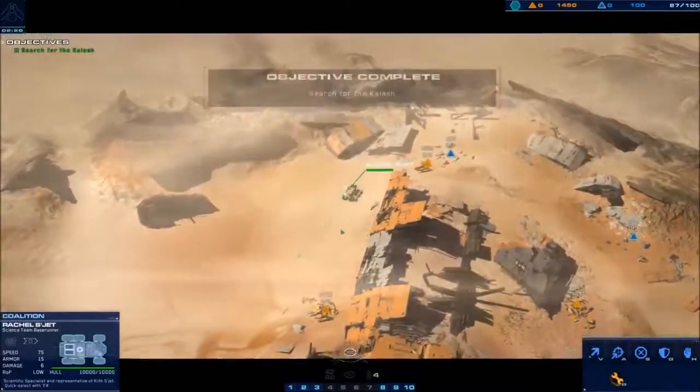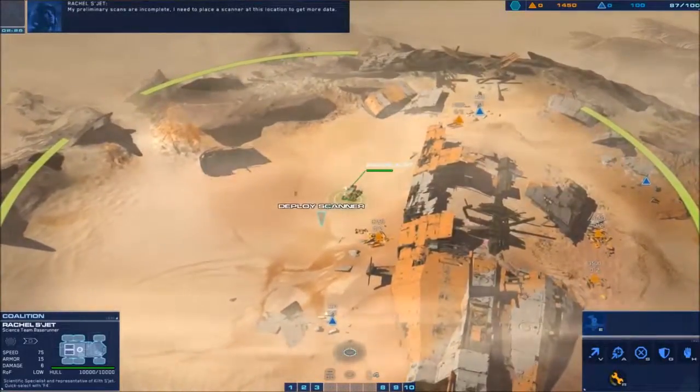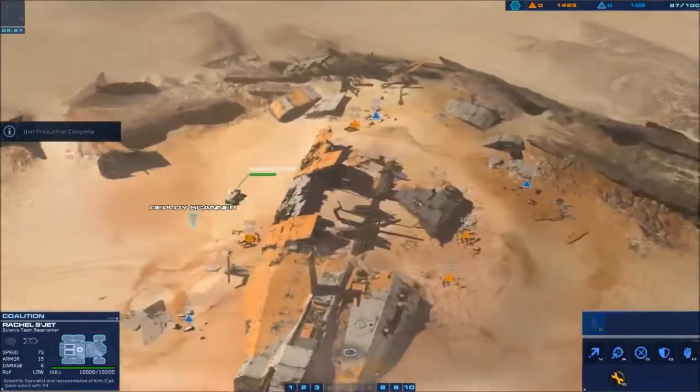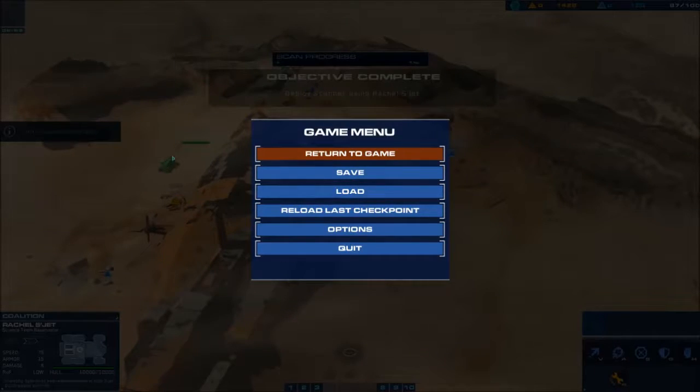Our first objective is to build a scanner, which will be hotkey E when Rachel is selected. Base runners have funky driving physics — they roll and do donuts and make really crazy paths. So if you deploy the scanner a little bit in front of her, it lets her drive up and brake instead of skidding past and backing up. She'll drive up, drop the scanner, and that's it for that objective.